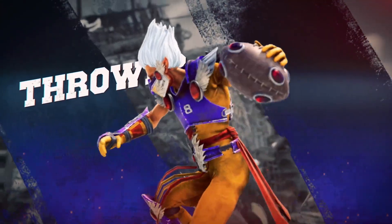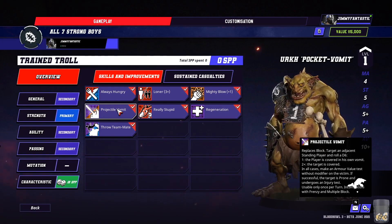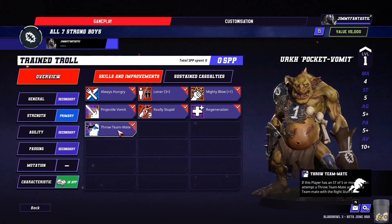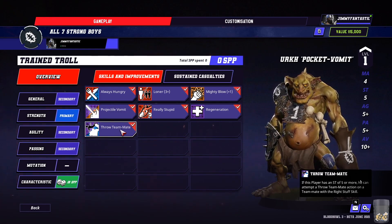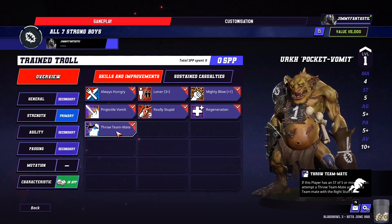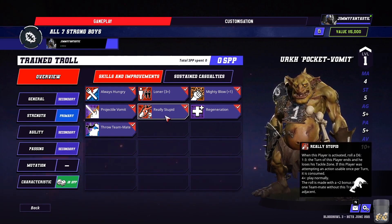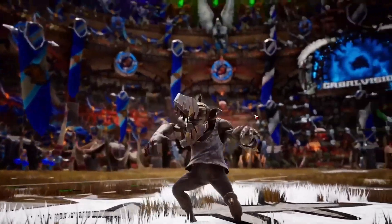When it comes to customization in Blood Bowl 3, the game has a lot to offer. When you want to create a team, you can choose between 12 different races, with each of the players for your team coming from their respective races. This adds quite a bit of replayability from the get-go. You get stats on your strengths and weaknesses when picking a race, which hints at how your games might play out.